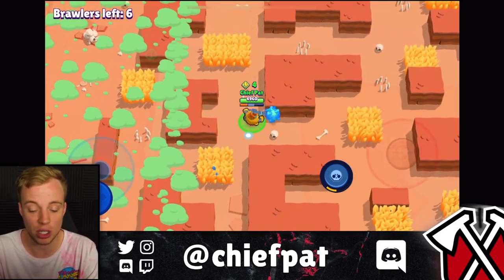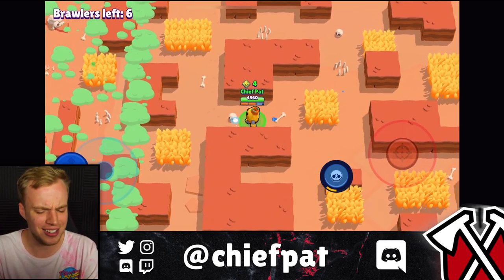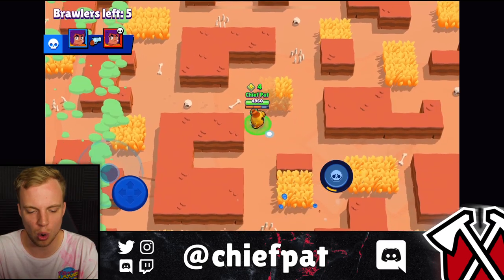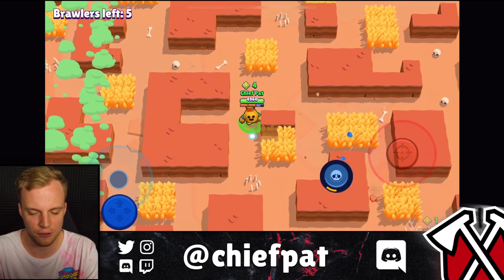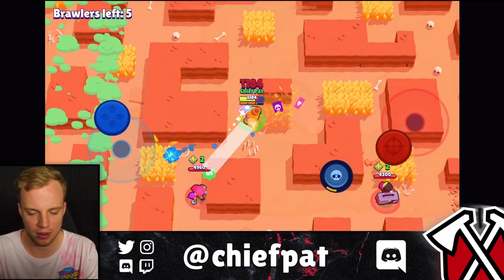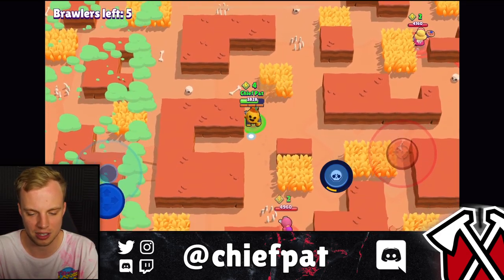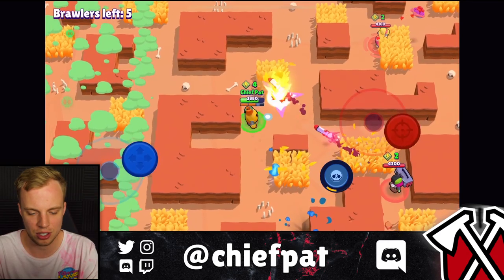You keep them at bay with that attack. You don't even need this Star Power — I actually might like the other Star Power better, due to the fact that you get that healing, which is so crucial when you can drop your Super onto yourself. That's a Tara right there. Four Power Cubes does give us a little bit of tankiness, so I like where we sit right now.